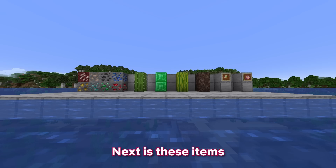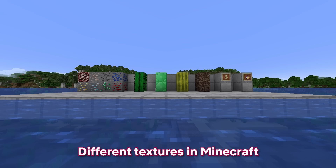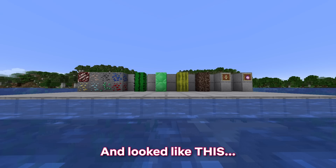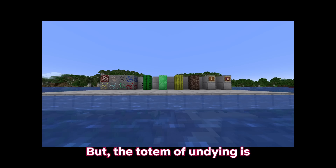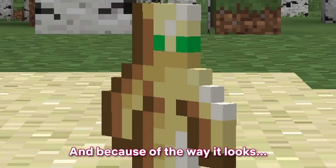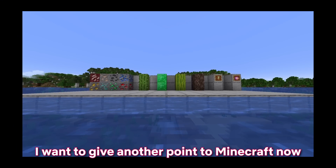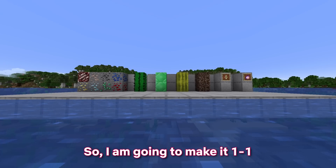Next is these items, and they all have one thing in common — they were all different textures in Minecraft in 2012. Very nice, especially the old cactus and the old ores. But the totem of undying looks absolutely sickening — it's disgusting. Because of the way it looks, I want to give another point to new Minecraft, but the nostalgia does have to be taken into account. So I'm going to make it 1-1.